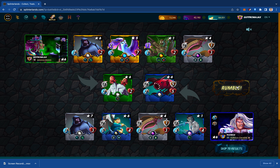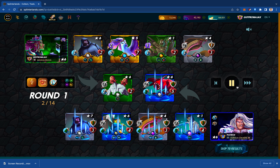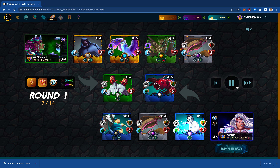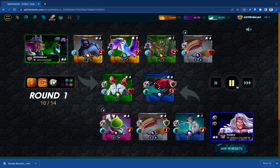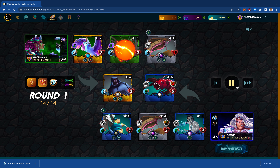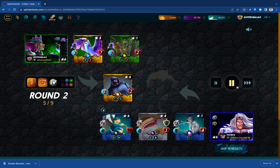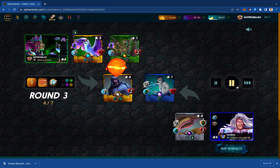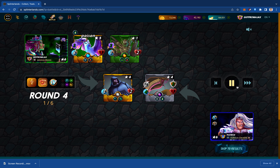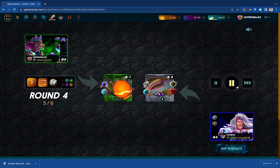Pretty interesting lineup by my opponent. They stick the Chaos Agent in the anchor position to absorb my Uraeus hit — that's going to be very smart. Actually, the Djinn eliminated that one. My Uraeus is gone. Okay, eliminated their tank. They poisoned my Regal — that's a bummer. I may be holding out on this one though. This is looking good. 1-1. Two magic battles to start the day.